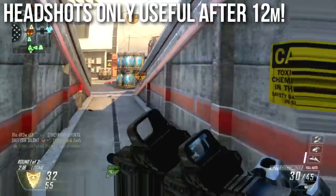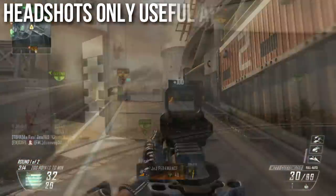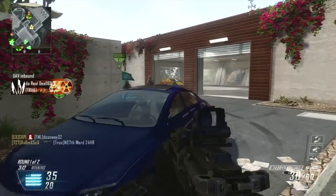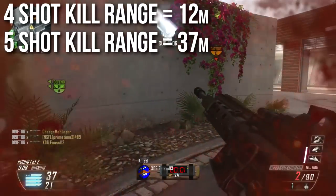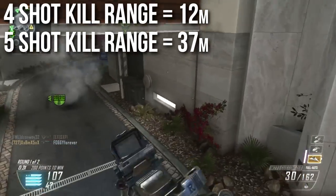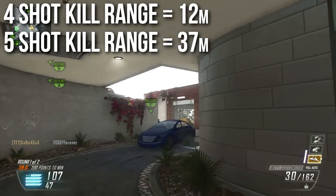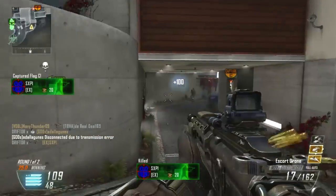However, at longer ranges, headshots can make your 4-shot kill into a 3-shot kill, or your 5 into a 4-shot kill, so they are useful. The normal 4-shot kill range, as long as you're hitting somebody in the body, is 12 meters. This is pretty normal for Assault Rifles, nothing very special going on here. The 5-shot kill range is 37 meters, and again, that's pretty normal. The range isn't particularly special, but do bear in mind these are low damages over those ranges.